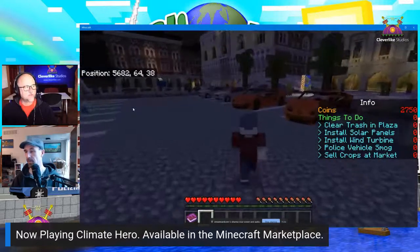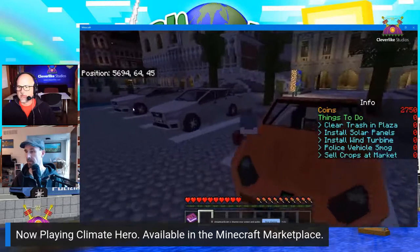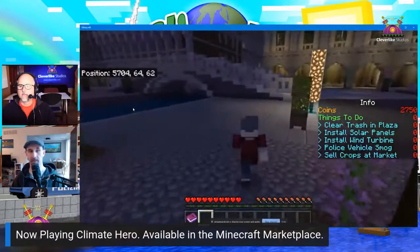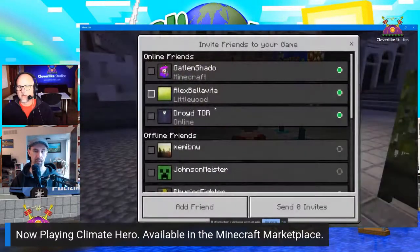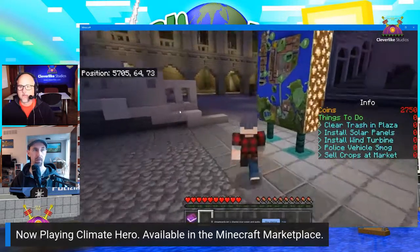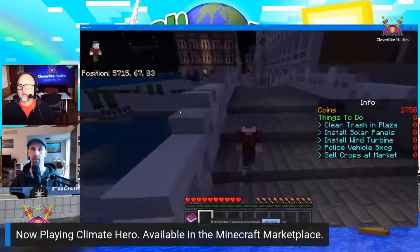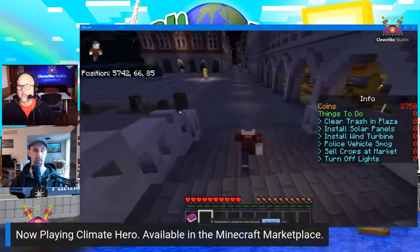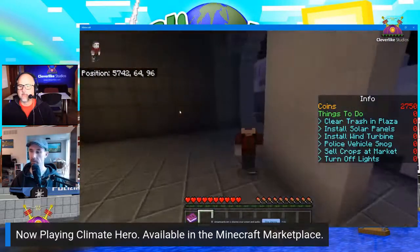Let's check out some of the cool vehicles. The turn-off-lights challenge just popped up. The info box on the right keeps you updated on the types of activities you can perform to stay ahead of your tasks.